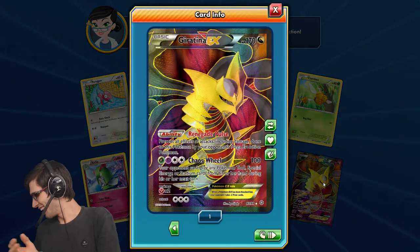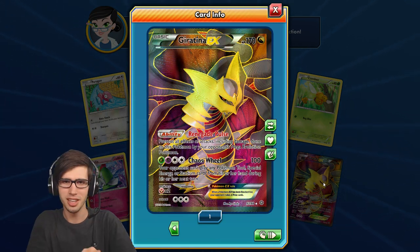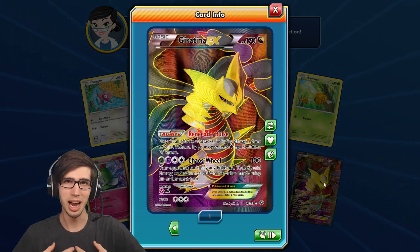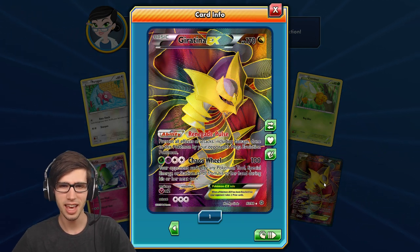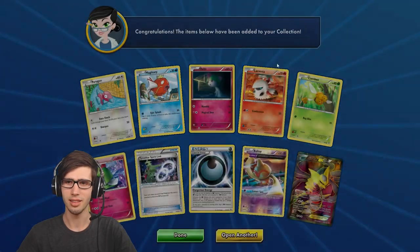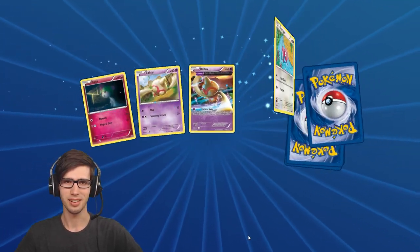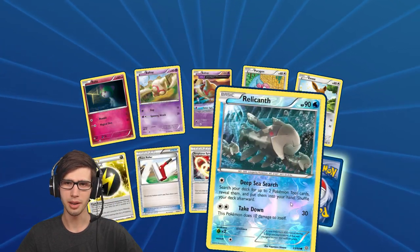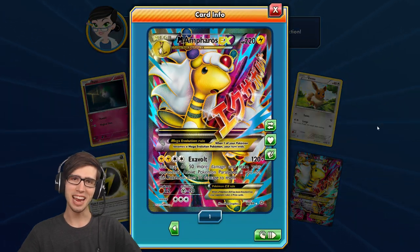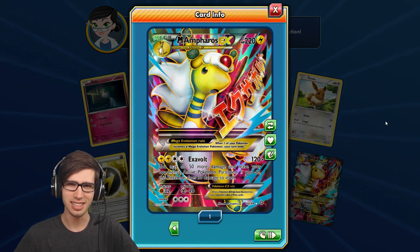Congratulations TCGO — you get a round of applause. Pack two: Giratina EX Full Art! That is actually one of my favorites from the set — 170 HP with the ability Renegade Pulse and Chaos Wheel. That's epic — two packs back to back. Pack three: we have the Double Beldum with the Relichant and — no way! Mega Ampharos EX, 220 HP with Exavolt! That is insane — back to back Ultra Rare pulls in all three packs!